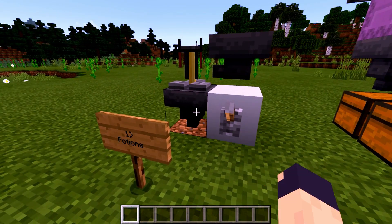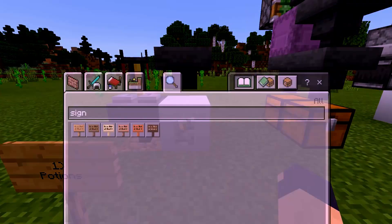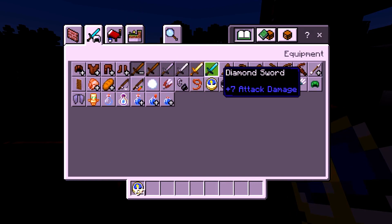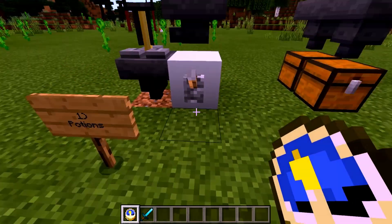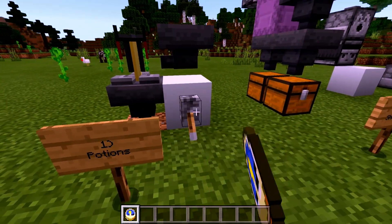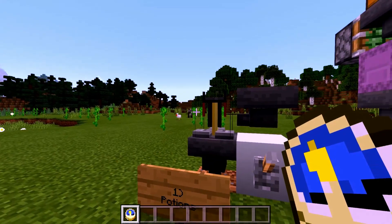If we go ahead and just turn this on, you can see that we do indeed get our four potions. And if we get ourselves a sword and put that in there, you will see that it will not get sorted out no matter what, because only potions can go in there.